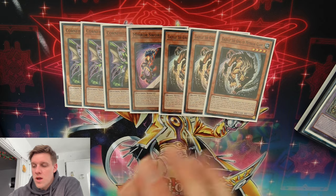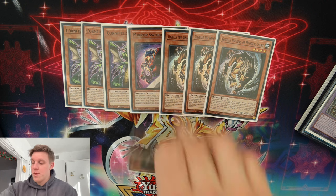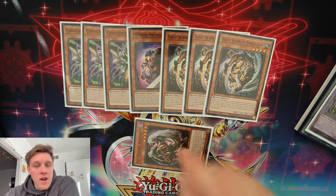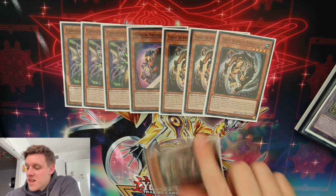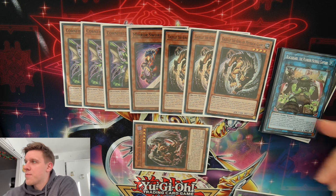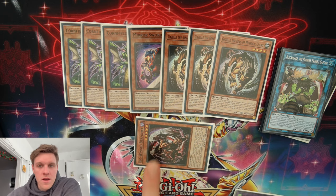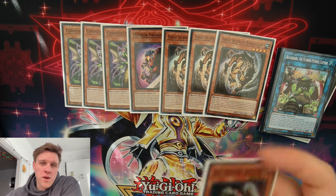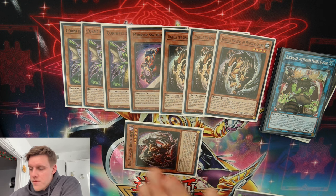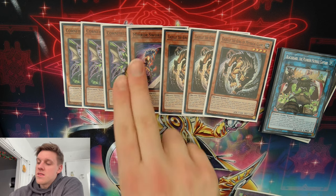Unlike the pure Chimera deck where Mirror Sword Knight is your main normal summon and your main play is to go into Big Wing Berfomet, in this deck our main normal summon is Gazelle. We're not playing Berfomet at all. The reason is Berfomet locks you into fusion monsters after using its effect, and we want to be summoning Blackbeard every turn — that's too much anti-synergy. We don't even want to play one as fusion material because we have an entire Plunder deck full of Fiend monsters to use as material.